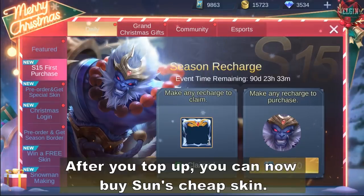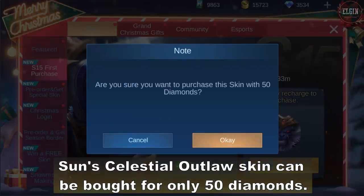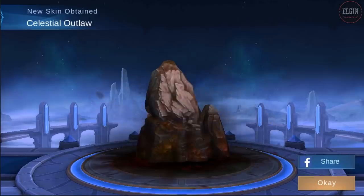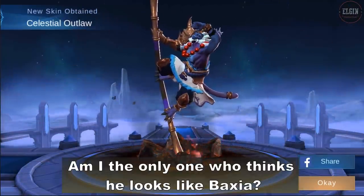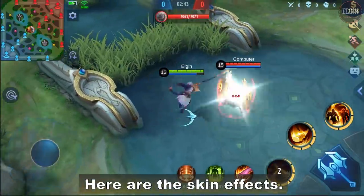After you top up, you can now buy Sun's cheap skin. Sun's Celestial Outlaw skin can be bought for only 50 Diamonds. I hope they're strong! Am I the only one who thinks he looks like Parcha? Here are the skin effects.